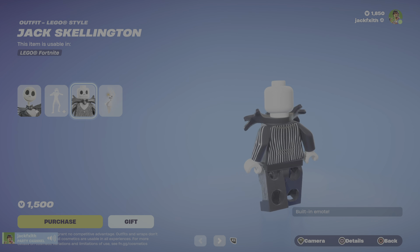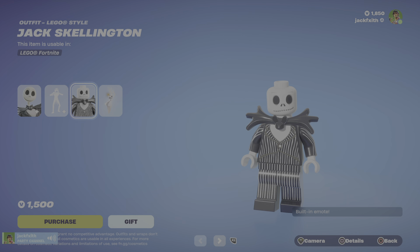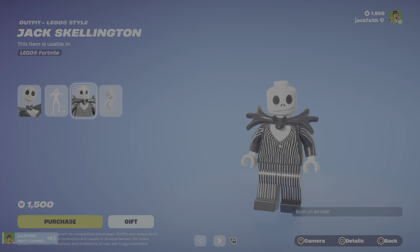I've just realised that my muted audio is on right there. So if we go over into the item shop, we can see Jack Skellington here. He's got his Santa Jack style and his built-in emote, Jack's Scary Face — that is horrifying. Jack Skellington Lego style is one of the new ones that came in the update with loads of other Lego styles as well, including the icon emotes.